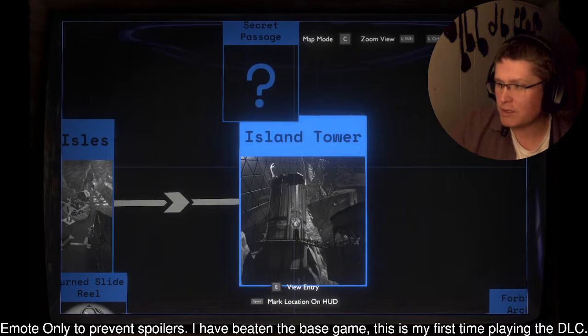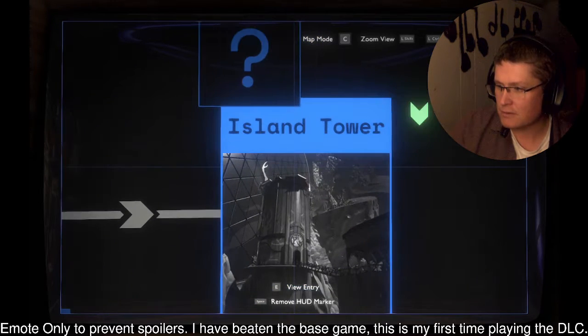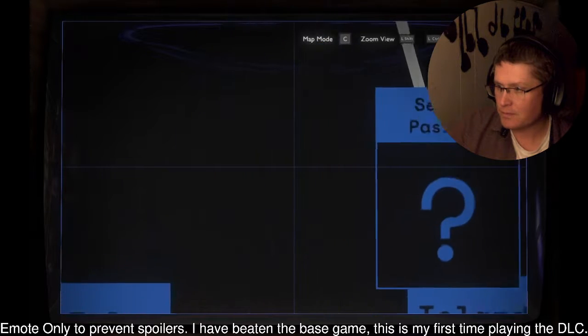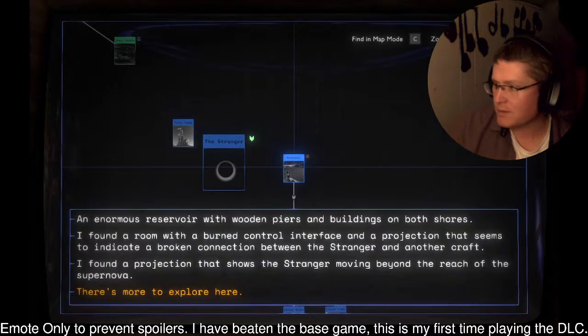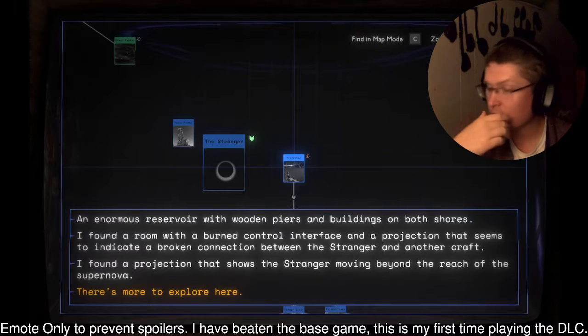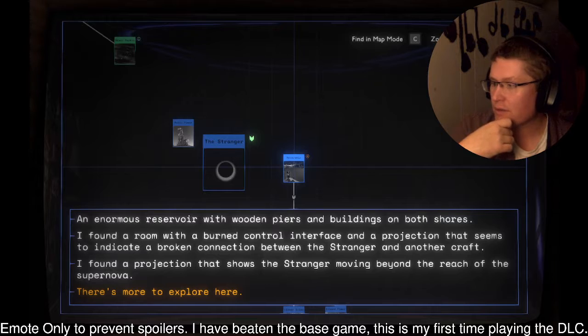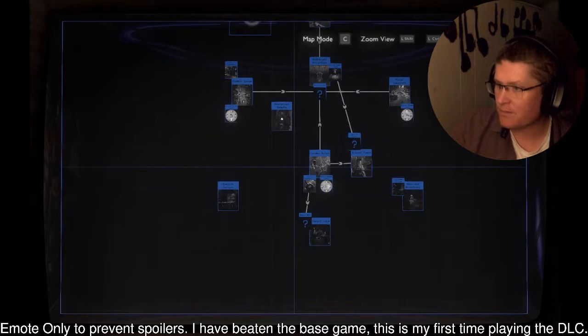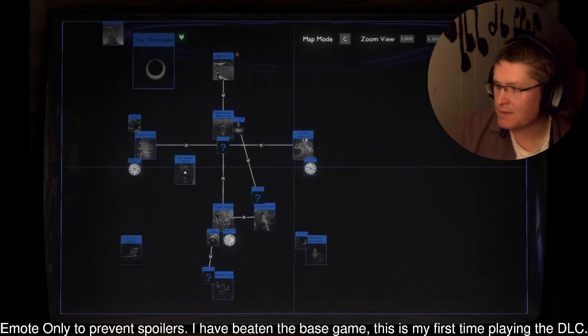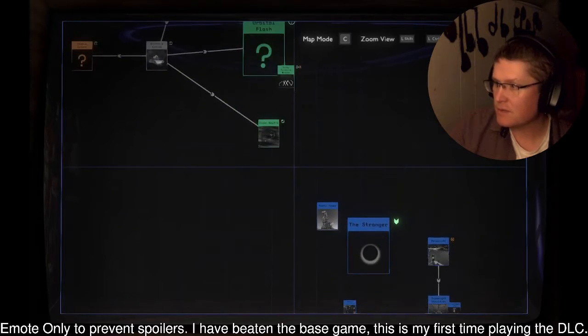So the artifact is probably relevant. We've got something new here — Enormous Reservoir. I found a room with a burned control interface and a projection that seems to indicate a broken connection. There's more to explore there — it doesn't mean I found something new, which is fine.